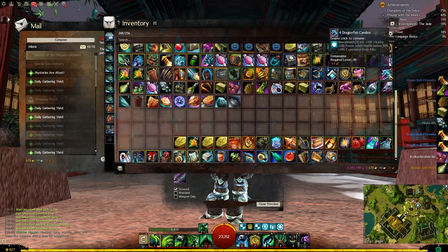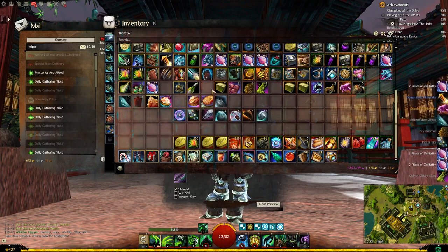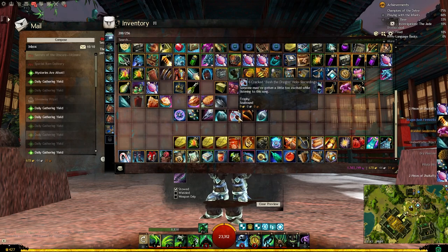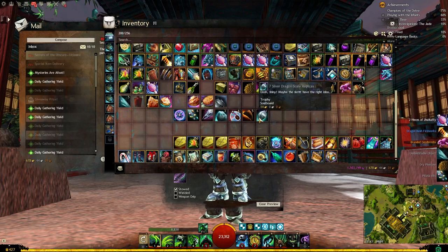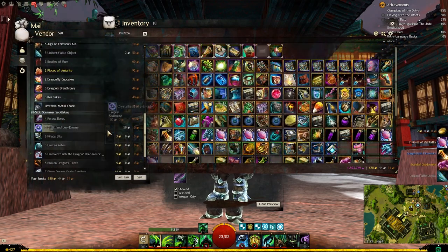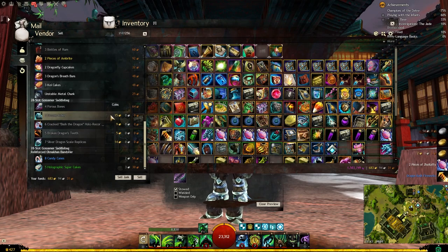Anything good? No, nothing good. Well, we got some gold. Gold-wise, we got a Crystallized Ley Energy. We got 6 Pinata Bits for 3 gold. 4 Porous Bones — don't really count. 3 Frozen Ashes. 6 Bash the Dragon Hollow Records, 5 Broken Dragon's Teeth, and 7 Silver Dragon Scale Replicas. So that's 46 and a half gold from that — not too bad.